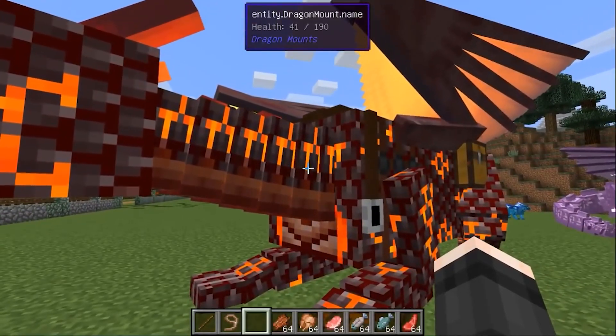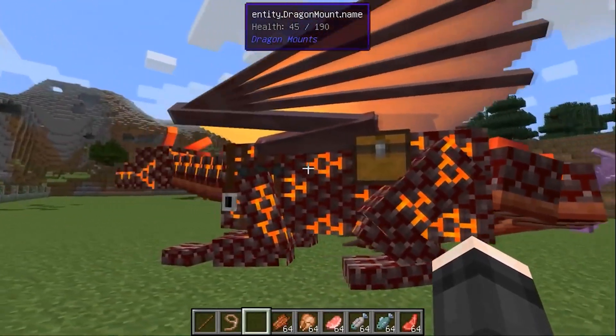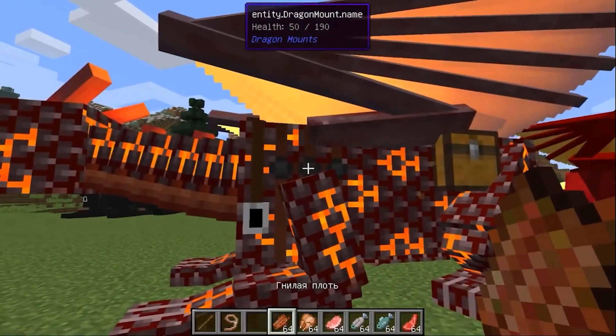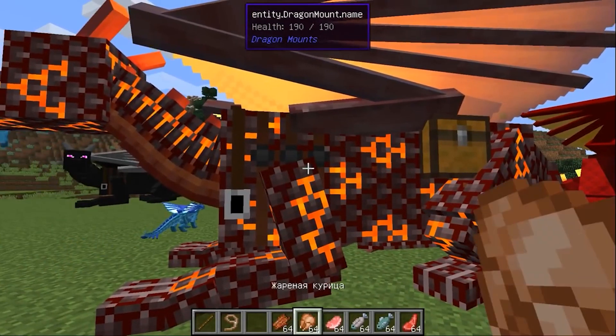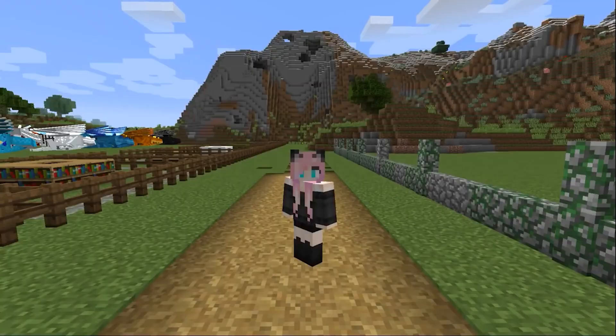By the way, I almost forgot to mention: dragons are able to restore their health on their own. But if you need to treat a dragon urgently, feed it any kind of meat, fish, or rotten meat. It doesn't matter whether the meat is raw or cooked — everything will fit the dragon.